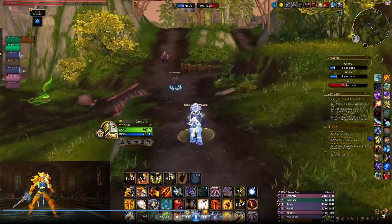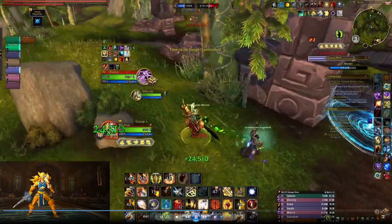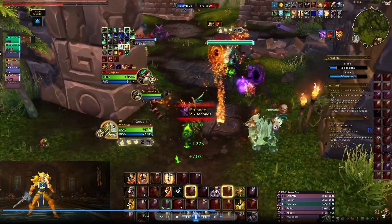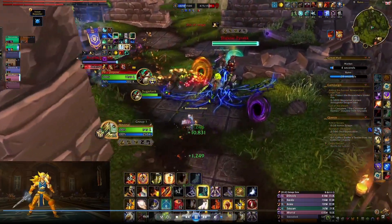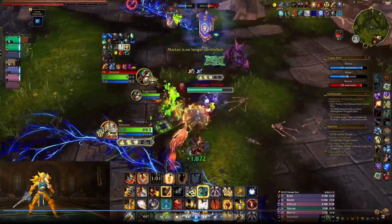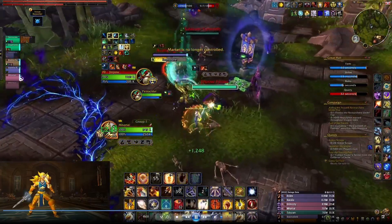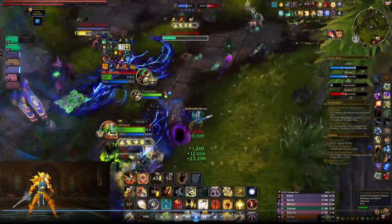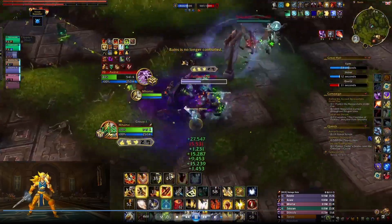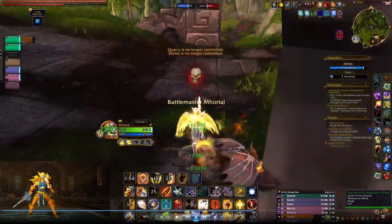It's a lot faster capping than the normal modes and it actually allows for ghosting a little bit more often — it's probably going to become part of the gameplay. As you can see, the flag ahead of us has a bubble around it, so you can't click on it or capture it until the 45 seconds is up and it becomes uncontrolled again. You can see the middle of the map says Market is no longer controlled, so anyone can go in and get that flag. We're at the Ruins node — it has that bubble around it, and there it goes, the flag becomes uncontrolled again.